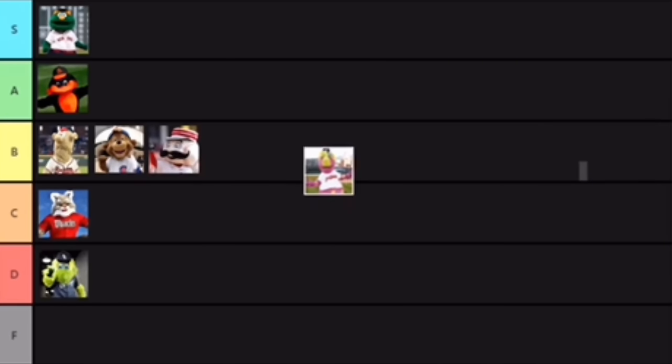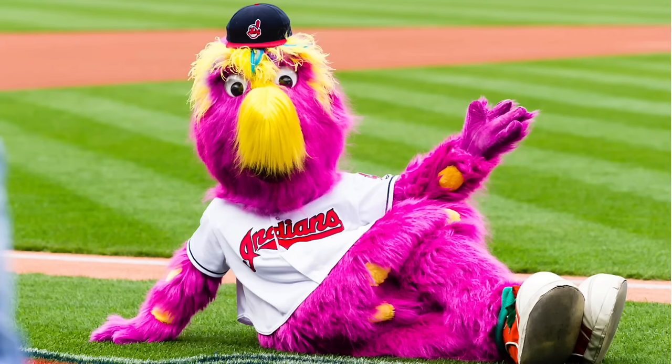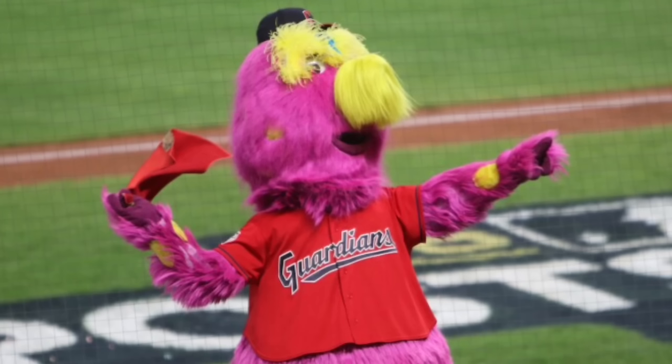Next up we have Slider from the Cleveland Guardians. I'm going to put Slider in C tier, just because he's another Philly Fanatic-inspired character, though this time it went a little wrong. He's kind of ugly looking with all the pinks and spots — it doesn't really look that good. I do like the googly eyes though. While Slider is a little ugly, I have a soft spot for him because he was one of the very first MLB mascots I ever knew about and he's pretty funny. An interesting fact is that he's had the same performer since his very first game in 1990 — even after a 1995 incident where he fell off an outfield wall and tore knee ligaments. He's also inducted into the Mascot Hall of Fame. So I'm putting him in C tier.